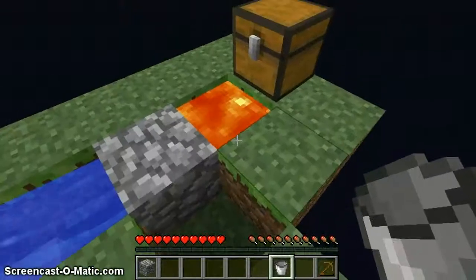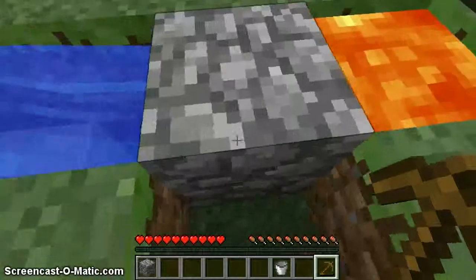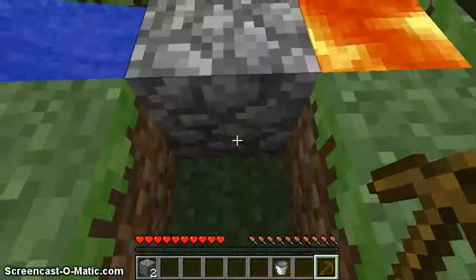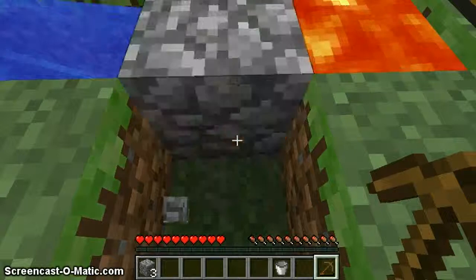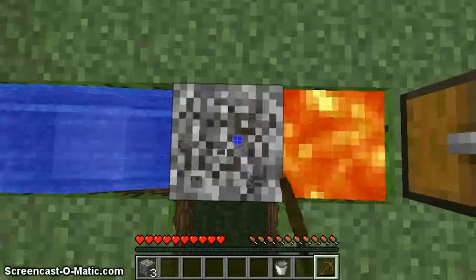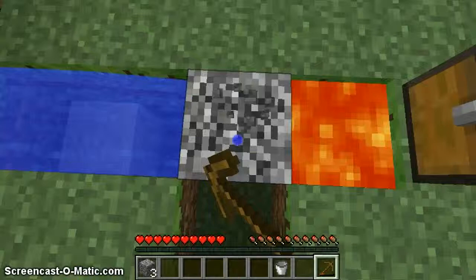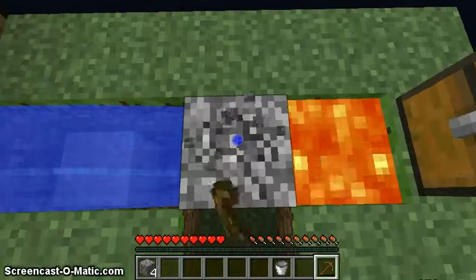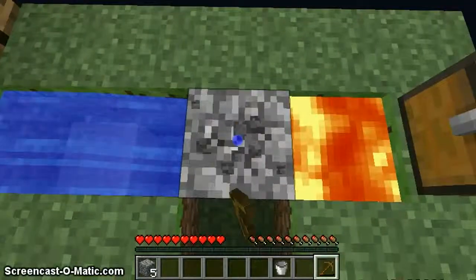It will spawn right there and you just hit it, go back, go on top of it, hit it — you get cobblestone almost every time. You don't need to feel risky about this because it won't spawn until a little bit afterwards, so you have time to go back. There's a delay.